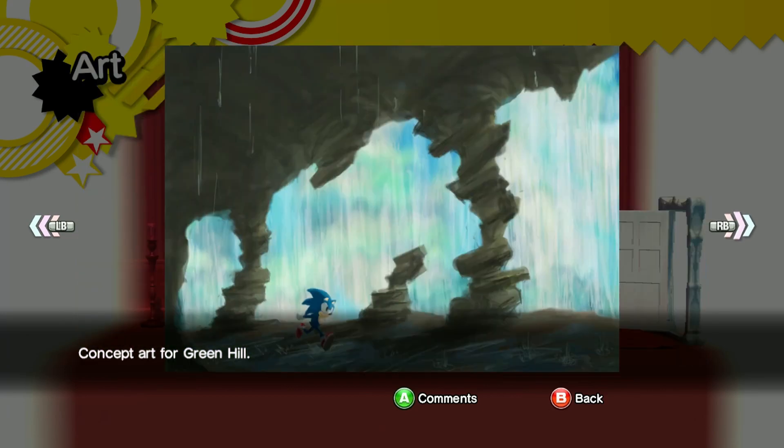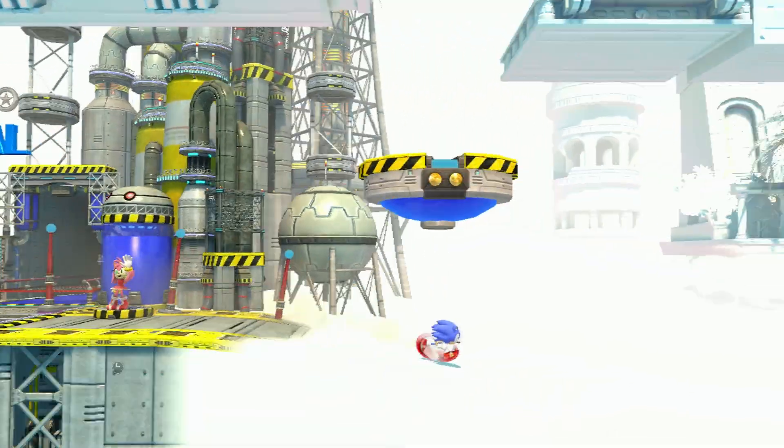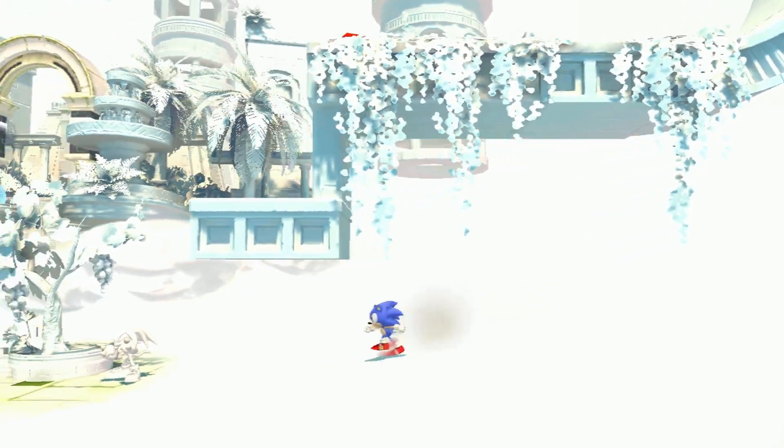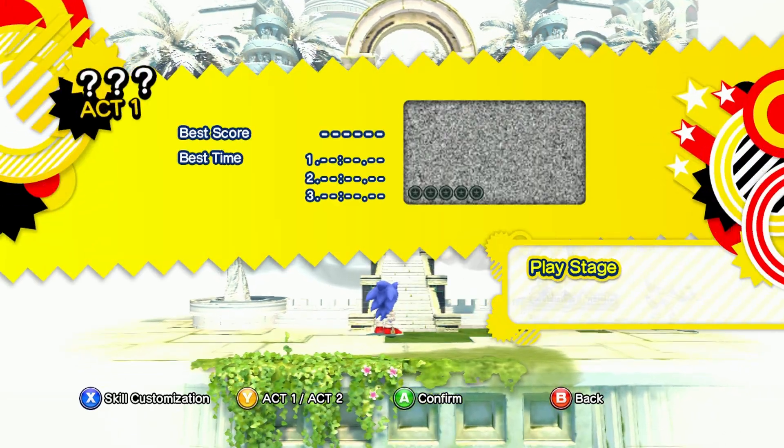Some more concept art for Green Hill, and some more concept art for Green Hill — that's it. You can pause to take a look if you really want. And here we are: Sky Sanctuary. Let's go — Act One. Get into the level, you freaking Sanic boy, let's go.